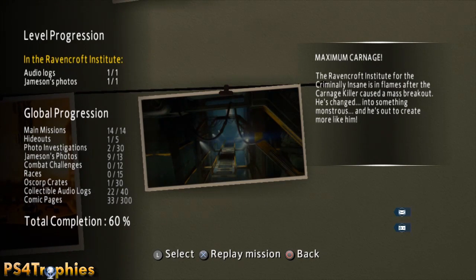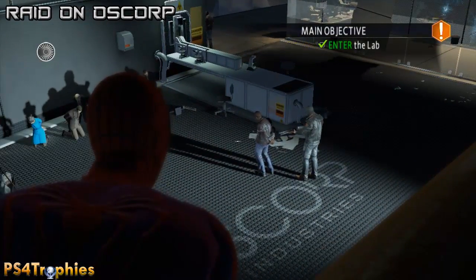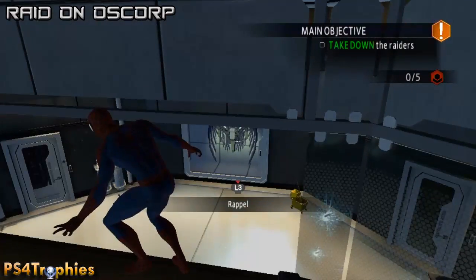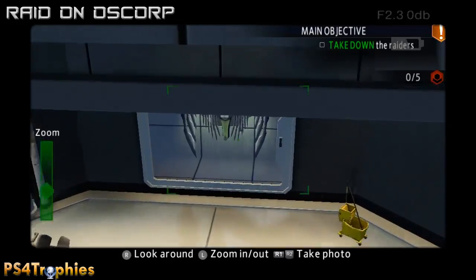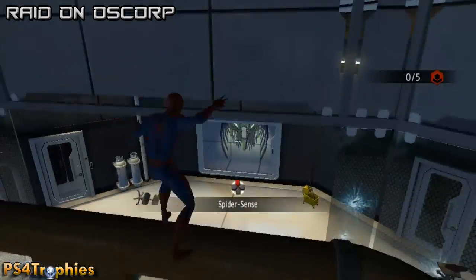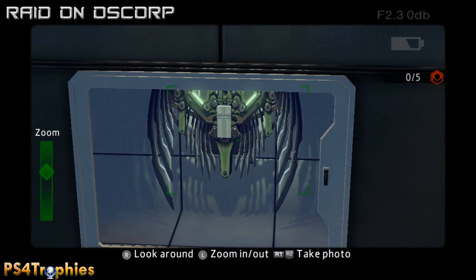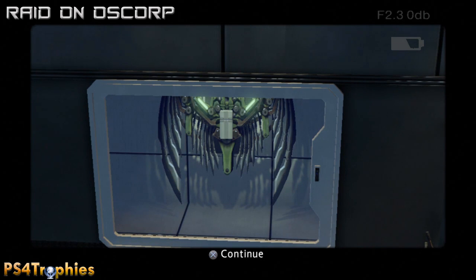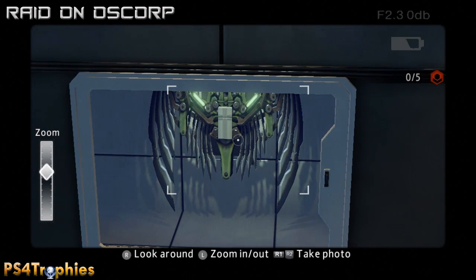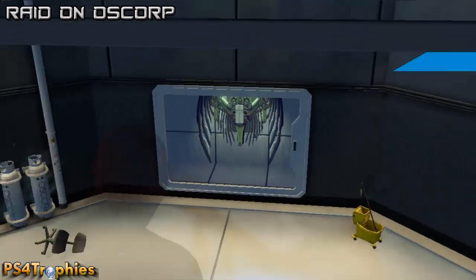We're starting on the fourth mission called 'A Raid on Oscorp.' Right here in the lab, hold down the R3 button to get your camera out and take a photo of these wings - the flight harness. You get the images you need to take through your email from Jameson. That's the first collectible.